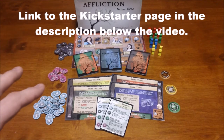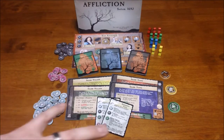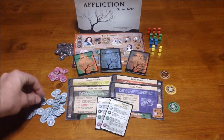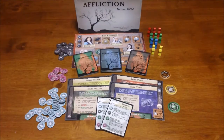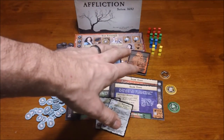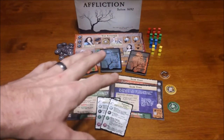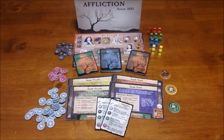You'll be able to see the final version there. This is a prototype, so some pieces and components are subject to change, though they are pretty good quality — the tokens are really nice and the cards are excellent quality. I also remember him mentioning something about a Kickstarter stretch goal or add-on for pewter figures in place of the tokens, but you'll have to check the Kickstarter to confirm. The Kickstarter launches January 19th and there will be a link in the description.